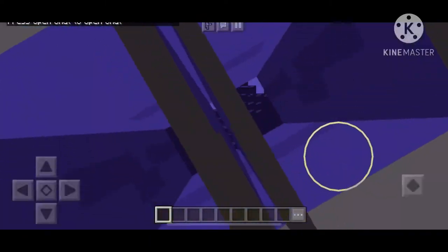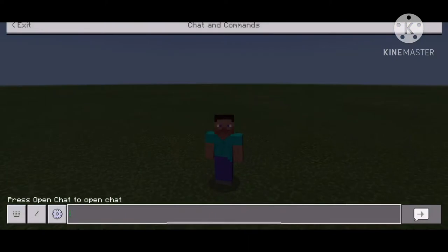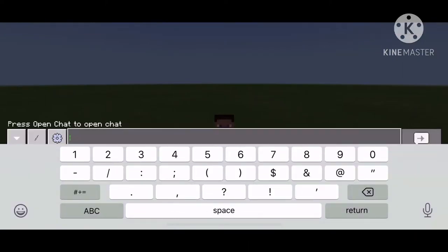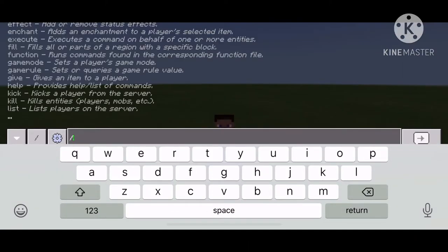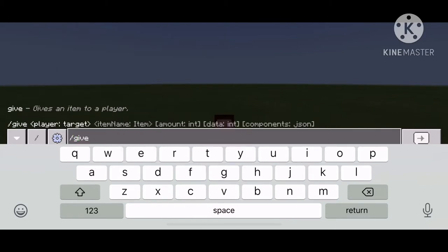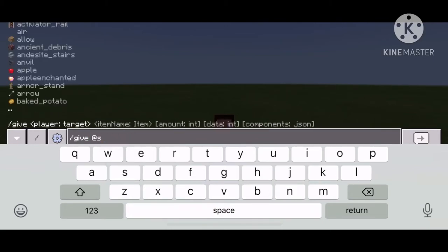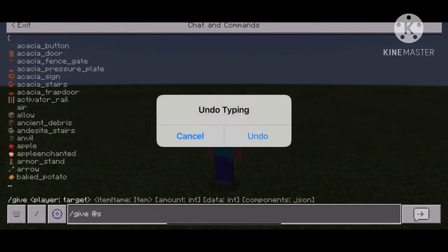So right now we're in Minecraft. The first command we're going to do is — it's supposed to give you a cauldron with lava. Sorry, that was my iPad making that sound.